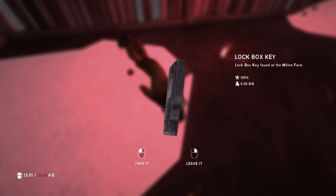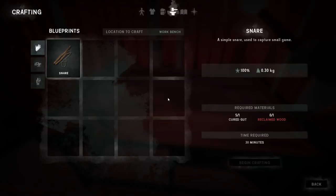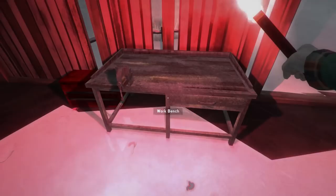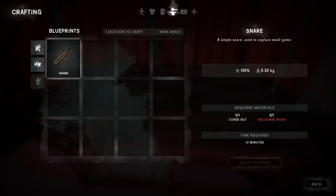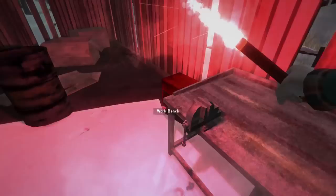Lock box key — locked box key. Well luckily enough we know what that is, inside the house. Hydro energy. Let's check the workbench real quick. We can craft a snare. It doesn't look like we can do anything else — no blueprints of this type. If we can get reclaimed wood we can go ahead and craft another snare.